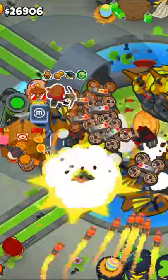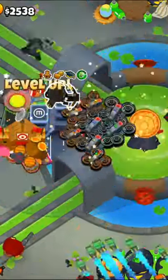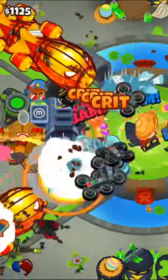But in order to get this much money, make sure to use Etienne's abilities on round 87 so you can pass that round and upgrade the dart monkey. Next, get a 0-4-0 ninja, upgrade the sniper to a 4-2-0, and get a 0-4-2 submarine.